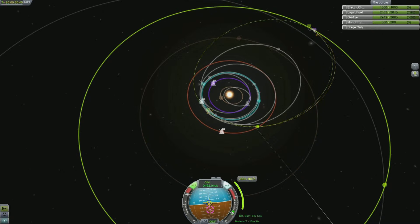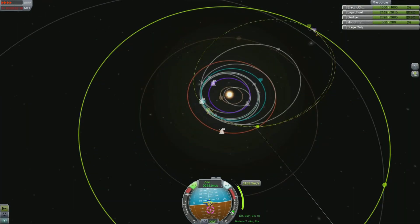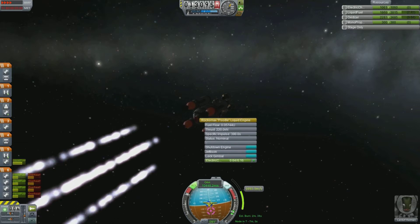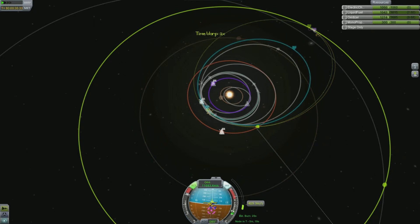If you've got like 120 days till your maneuver, that's roughly two minutes in real time. You want to watch where it says 'Node in T' — that's when you're going to get to the point at which you want to perform your maneuver. On this one it's approximately eight minutes. Just above that it says 'Estimated Burn.' For example, if the estimated burn says four minutes, the most efficient way of performing that maneuver is when the Node in T is T minus two minutes — you'll be doing two minutes of burning before the maneuver node and two minutes of burning after.